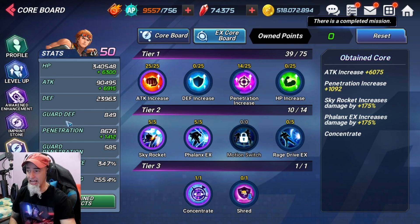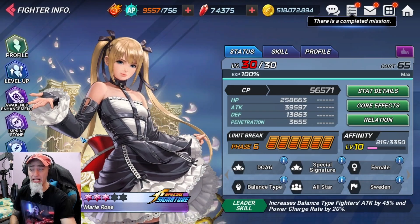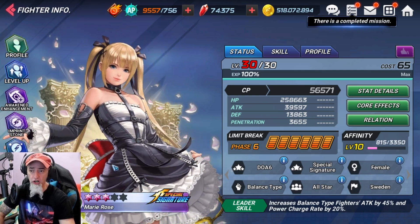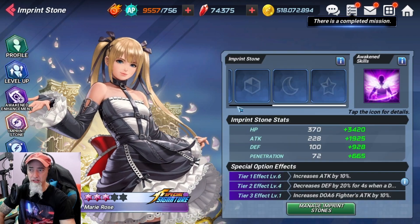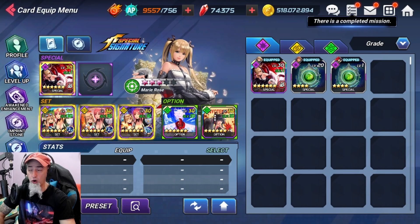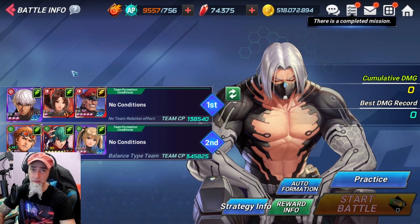He can actually do pretty well in this game mode - I was pretty impressed with old Warang. Then Mary - she's an old character, been in this game a long time. You can use her to get it done. She doesn't even have capsules, she's got one stone on her, and I'm running the Guilty Gear set, an old set that was available in the game. These aren't optimal builds.